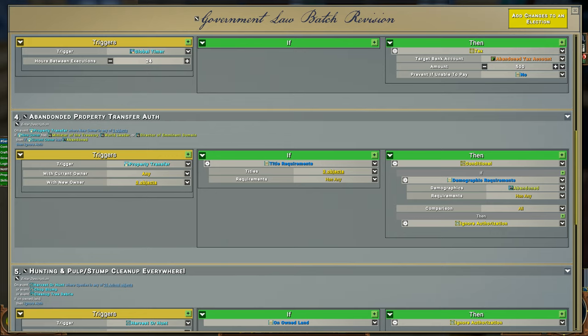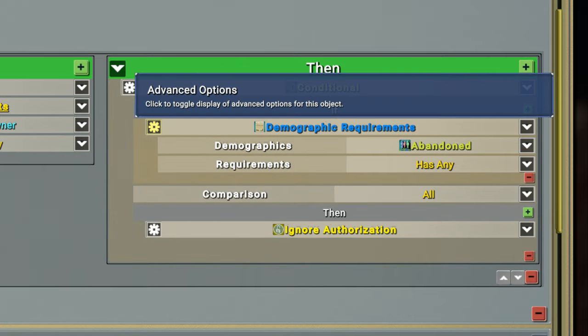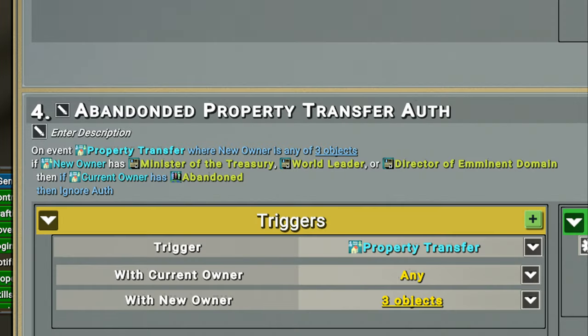With the if part of the statement done, you go to the then clause and establish a subcondition that will evaluate the demographic of the abandoned player. Here you also want to click the gear for advanced options and make sure this is set to the current owner. The final piece is to then actually take control of the property in the subconditions of the then clause — you'll want to select the ignore authorization function that is going to execute. So overall, the law triggers on a property transfer, and if one of your trusted individuals is going to be the new owner, we make sure the current owner is part of the abandoned demographic, and if they are, we ignore the authorization on the property and let that property transfer action go through.